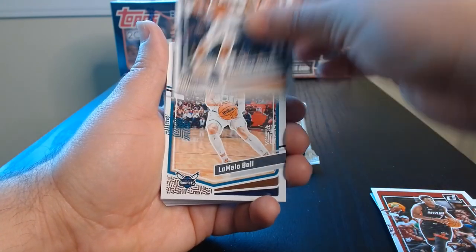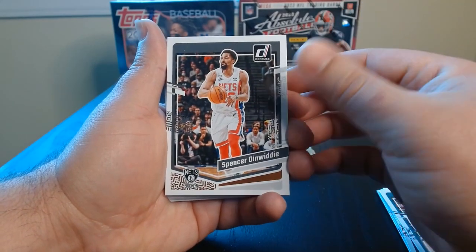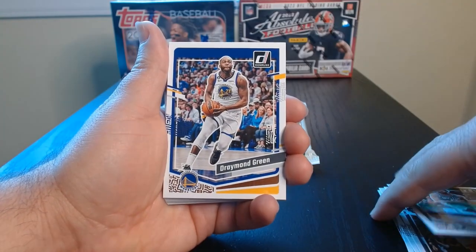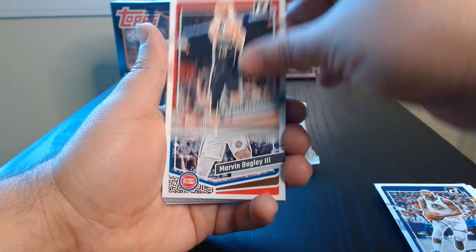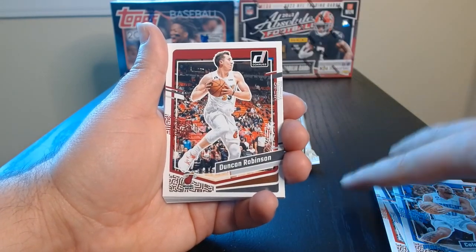There's Lori, Brandy Ingram, LaMelo. These are fresh off the All-Star break — that's already done and now we go back to the second half of the season. Draymond Green, and now we'll be back to the finish line. There's Vikdavich. There's Cole Anthony — haven't seen any rookies yet.